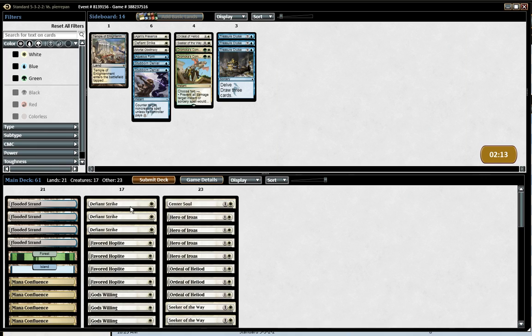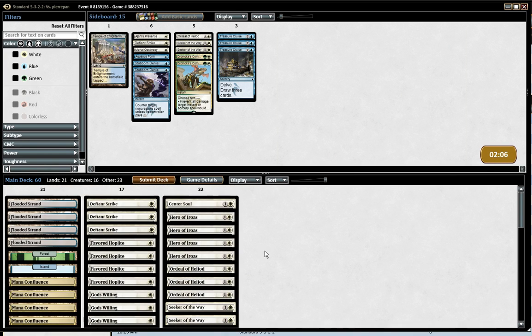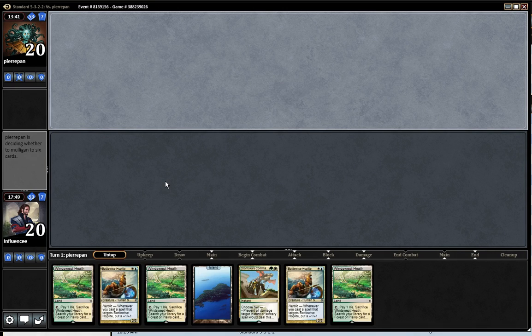I don't think I've seen downfall for Sorin. Jhessian's Presence seems meh. I'll cut another Seeker of the Way. And who knows, I may want Treasure Cruise — I'm not sure.